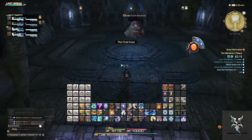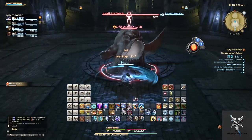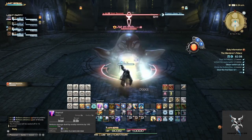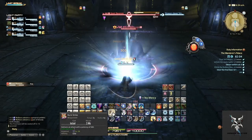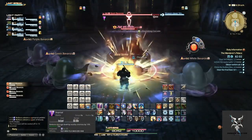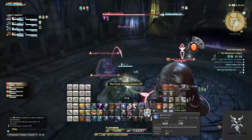The second boss, Giant Blavarius, will occasionally use a fire spawn. He will also occasionally spawn adds around the room that you'll want to pick up and kill quickly. They die very quickly, so it's not too much of a concern.